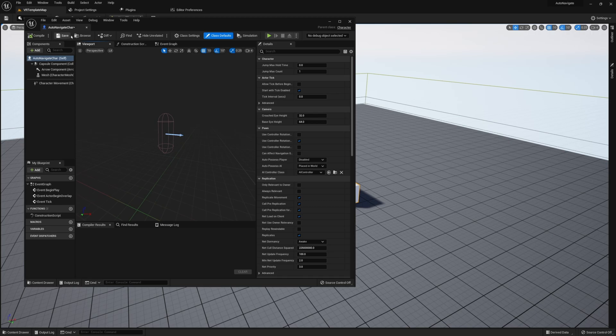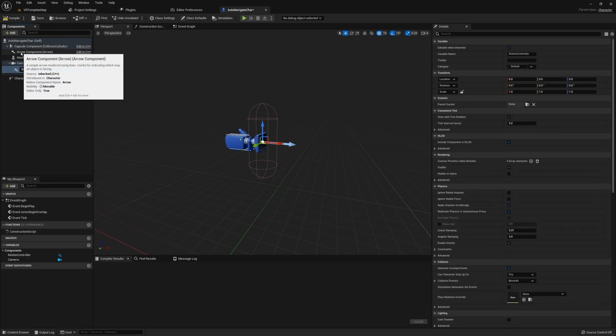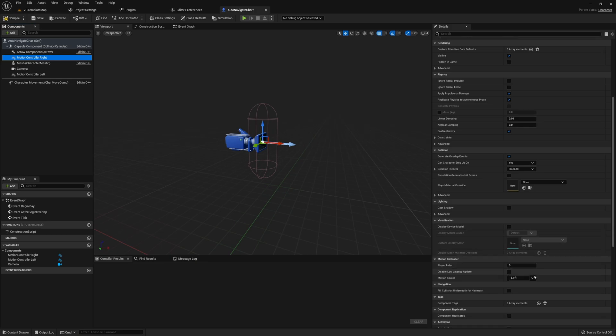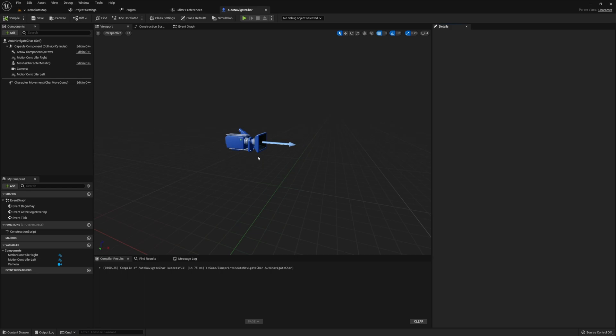Once you have your character created, make sure you have a camera as well as two motion controllers for your VR character. All of these components need to be set up correctly — make sure your right motion controller has the right motion source set and that device models are set for your motion controllers. The camera should automatically track your HMD. You'll also want to make sure your Capsule Component is set to a one-by-one radius. This ensures your player is at the correct height and still has collision with the floor and can navigate around the environment.